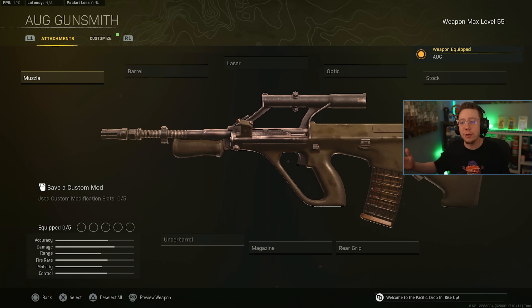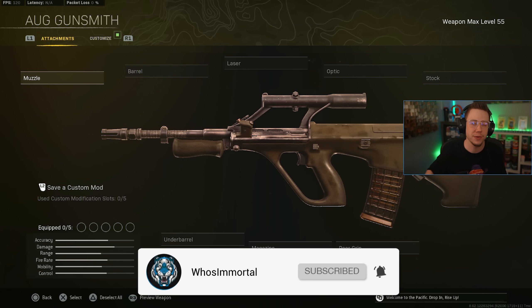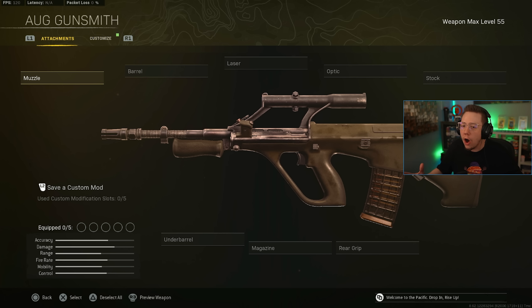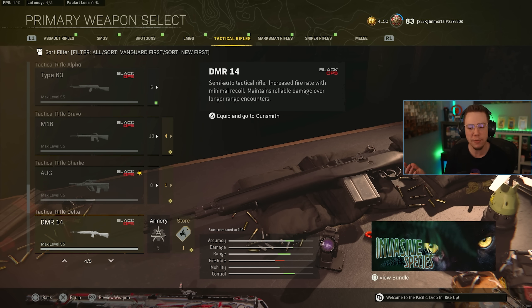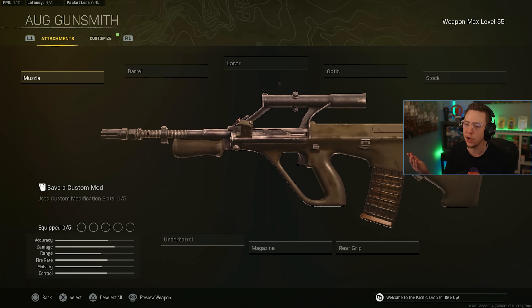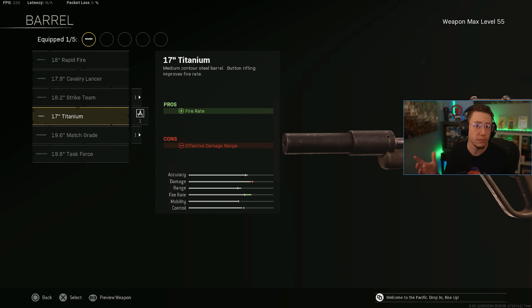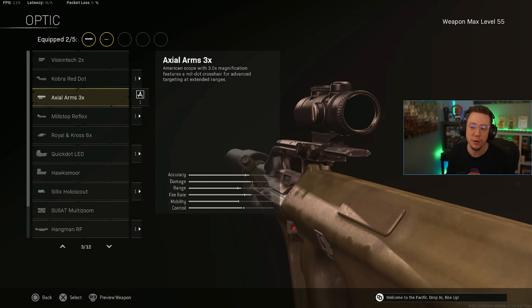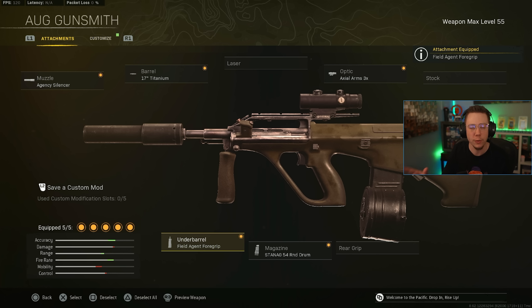For tactical rifles, I've got the AUG from Cold War. Compared to other options — the M16 is close, but the AUG's damage is more worth it. The Type 63 and DMR are too similar to the M1 Garand which I feel is better, and the Carv is decent but the AUG stands out. The bursts are consistent — it can be a two-to-three burst kill with full health if you're landing upper body shots. The build: Agency Suppressor, Titanium barrel for max fire rate to help TTK, 3x optic, 54-round drum, and Field Agent Foregrip to minimize recoil when spamming bursts. For mid-range, this thing is ridiculously good.